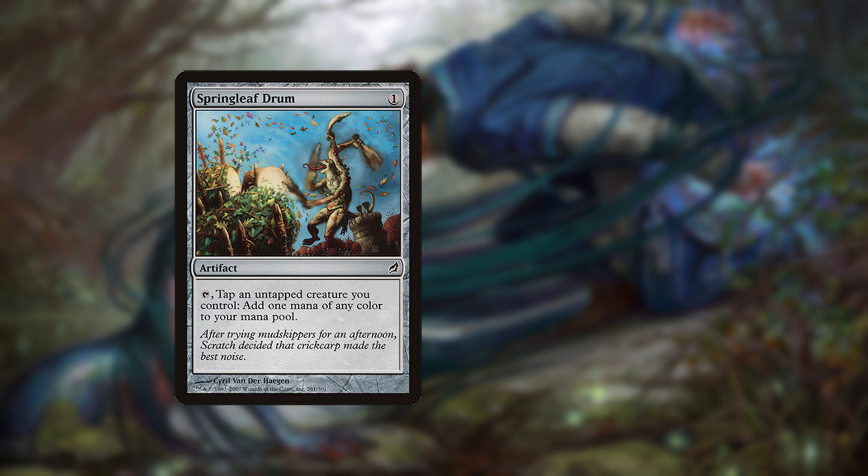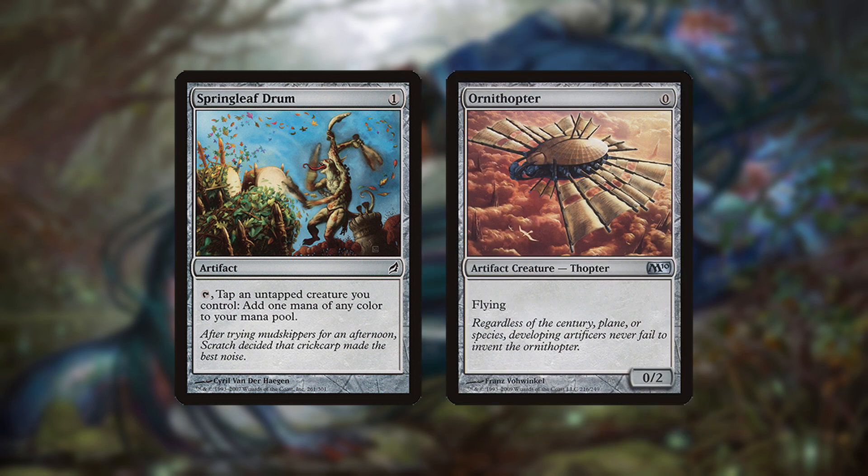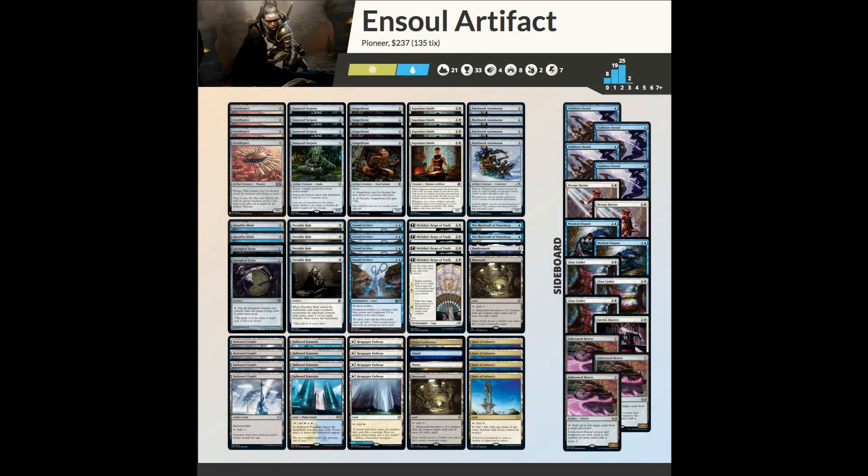Place Springleaf Drum before the creature you're going to tap it with, so your opponent won't have a window to kill it first. I hope you've enjoyed this look at Blue-White Ensoul. I want to thank my fellow players in the Magic community, for whom sharing their experiences helps make these guides possible. You can find additional resources, such as an up-to-date decklist, in the description. If you think I left out anything important or got something wrong, please leave your thoughts in the comments. Stay tuned to see what deck we look at next time.